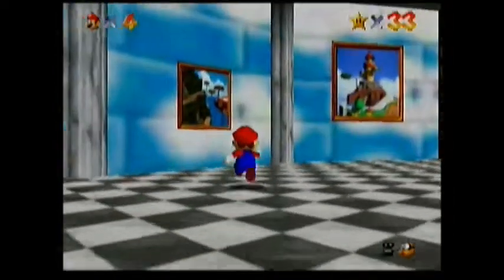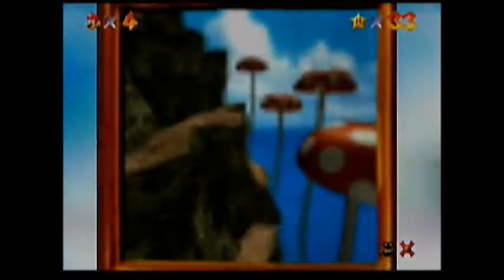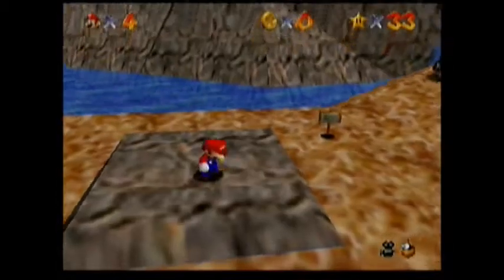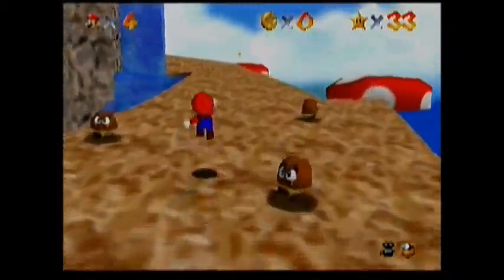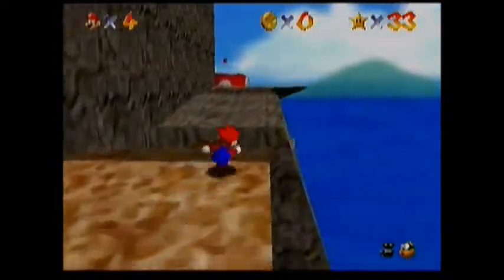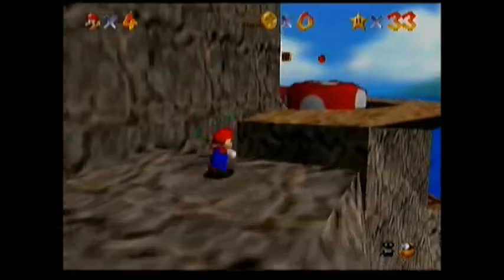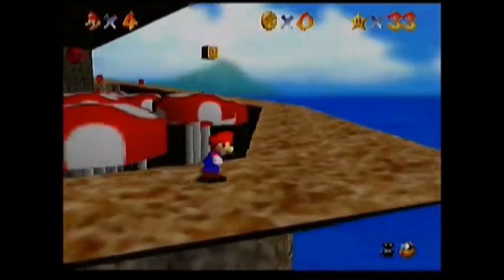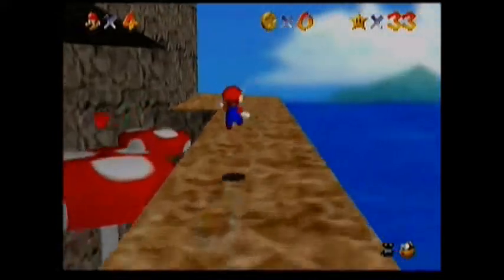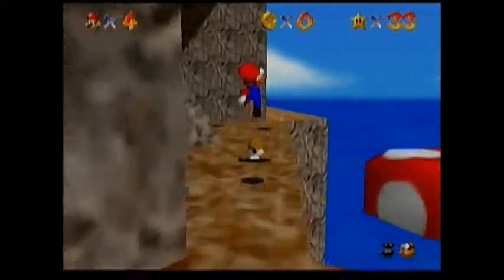I'm going to do Tall Tall Mountain first — we're going to do Skull Mountain. I don't think that star should be too hard to reach because you can fall off — you can jump off the cliff and get it, probably.